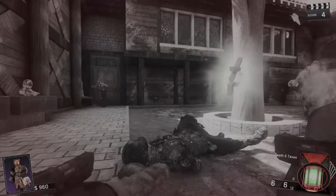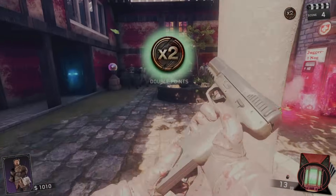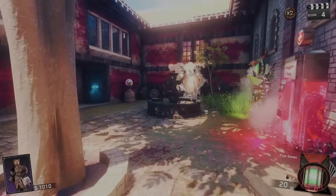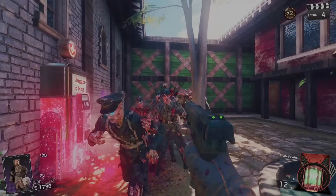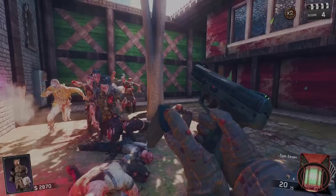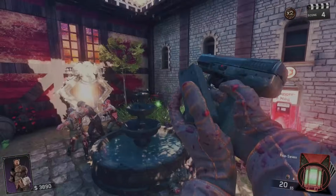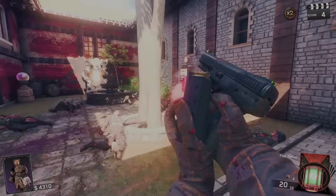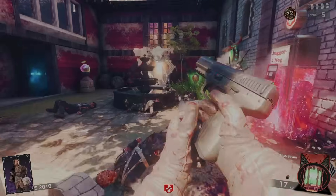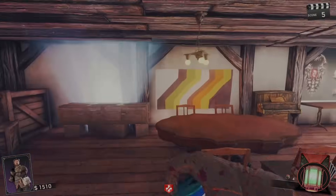Those zombies just absolutely bodied me — I did not expect that. Double points right here. Round three was super easy and then round four they just all started running. Five Seven, Five Seven — please! Okay, I think this is the end of the round. Let me save that last zombie and buy Jug really quick. Gotta get out of this room — that was way too close.